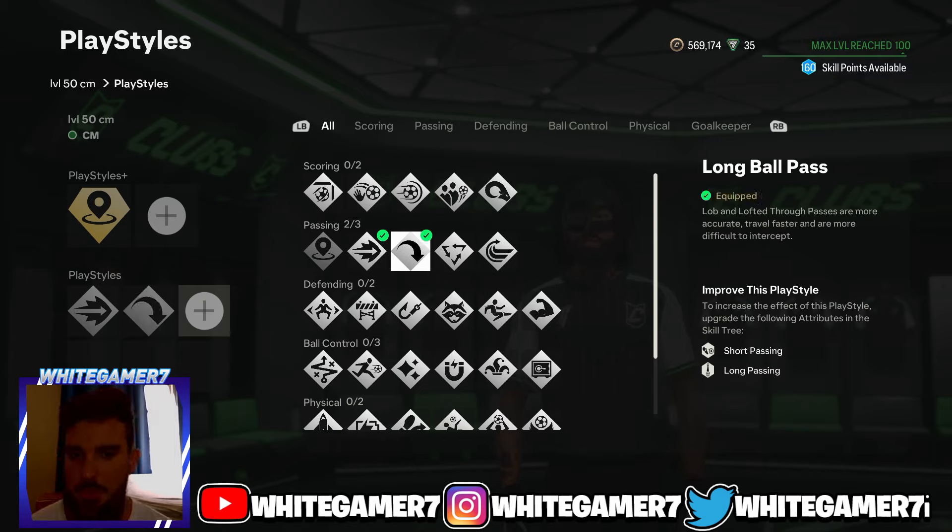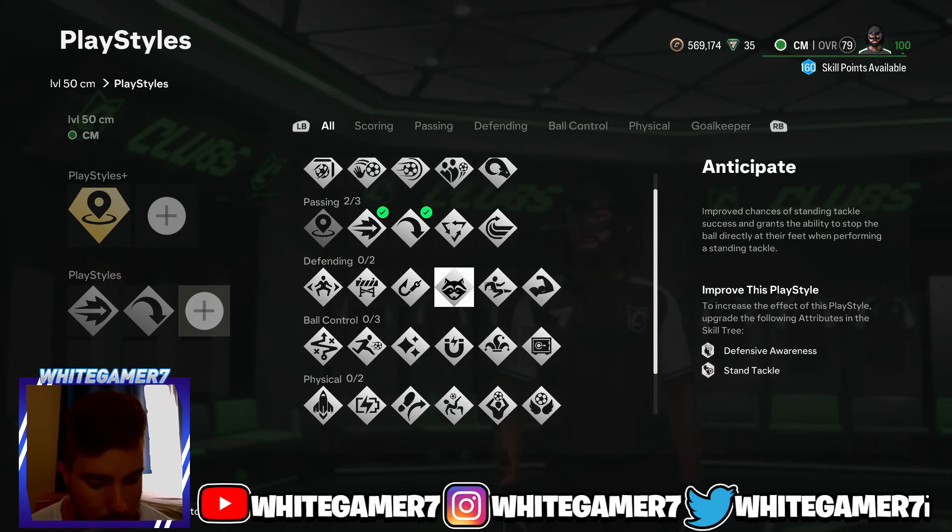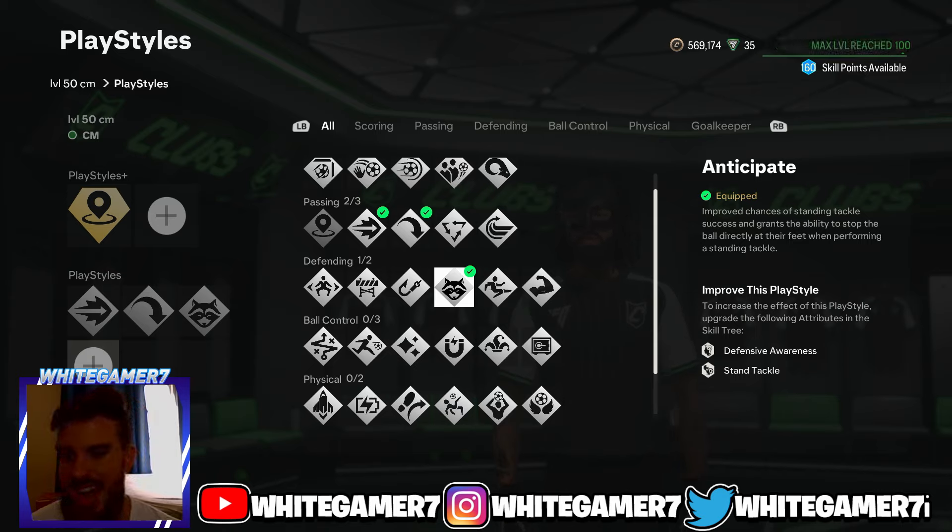Next we're going with Long Ball Pass — this allows you to switch the ball or do chip passes much more effectively. If you don't use this, the ball tends to go really high up. Then from the defending we're going to go with Anticipate, which allows you to make tackles much better, and I highly recommend it since you're playing CM.